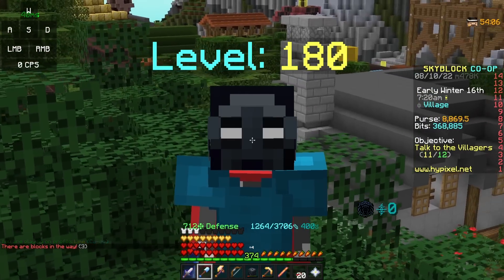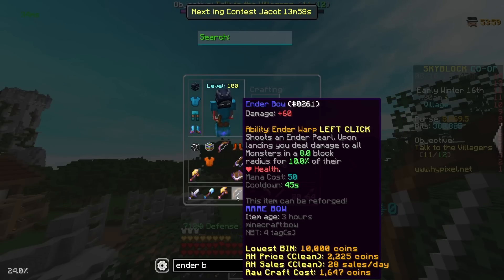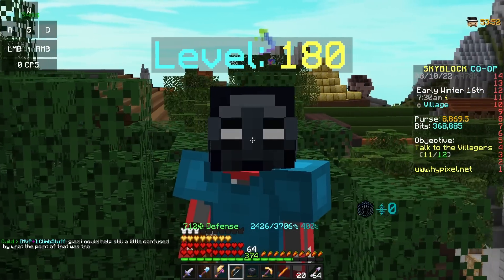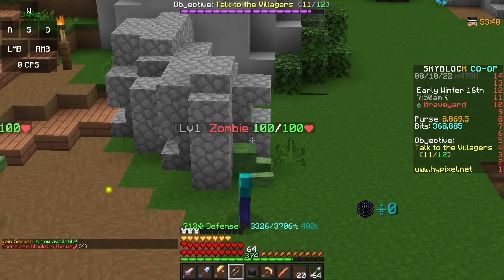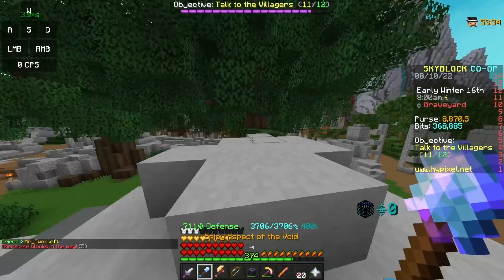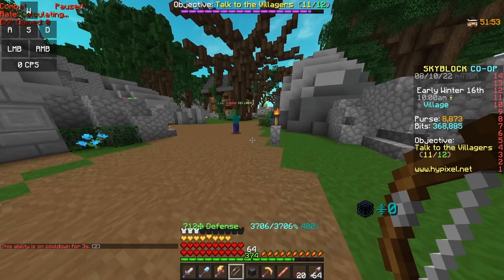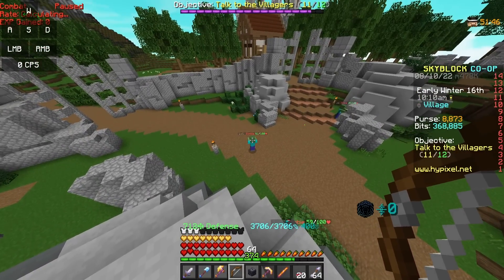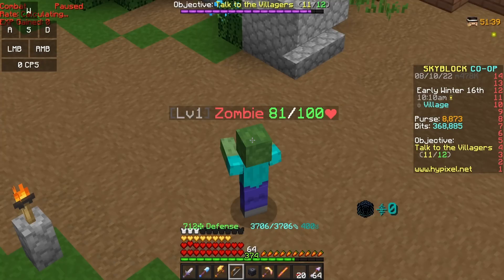The next part of the myth was asking if you could use the ability where it damages the actual mobs, because it says it does 10% of their health — could you use that to grind bosses? I am almost certain it would be very ineffective. If I have the Ender Bow, you can see that zombie has 100 HP. When I teleport to it, it's going to take 10 damage. But if we wait until it regenerates and use the ability again, it takes 9 damage instead of 10. That means it's taking 10% of the HP it has, not its max HP, and that makes it deal very little damage in the long run.